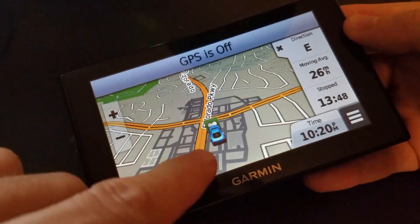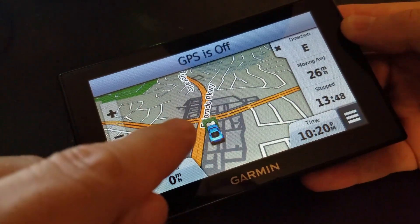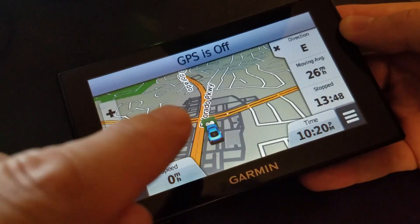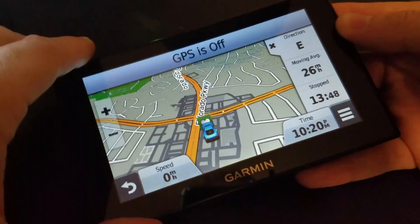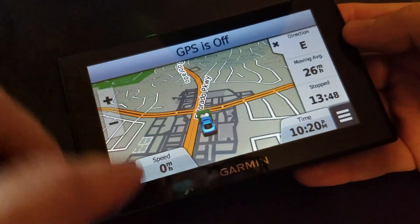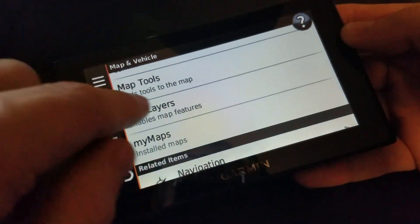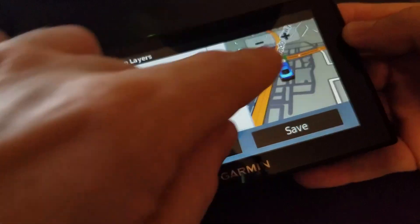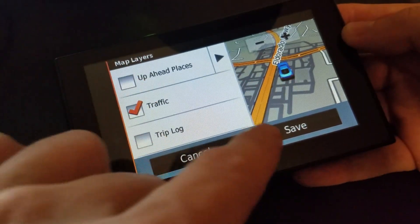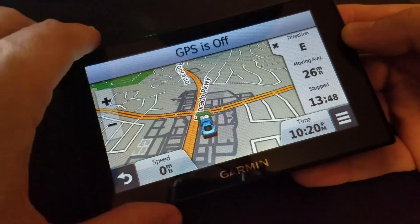And what I'm talking about is that garbage right there. That ugly, disgusting, annoying, oh so annoying favorite icon that you can't get rid of. Oh sure, you've gone to settings, map and vehicle, and map layers, and you saw that, you're like 'go away,' so you turned off up ahead places — but no, still there.